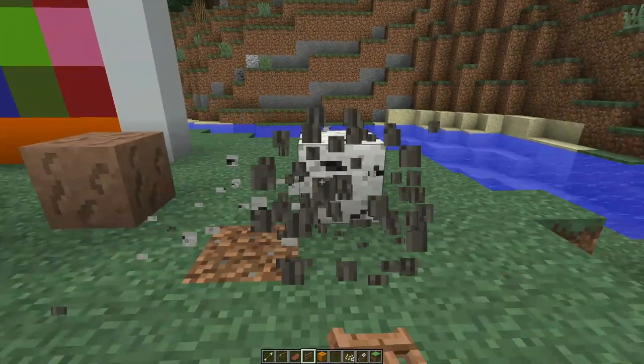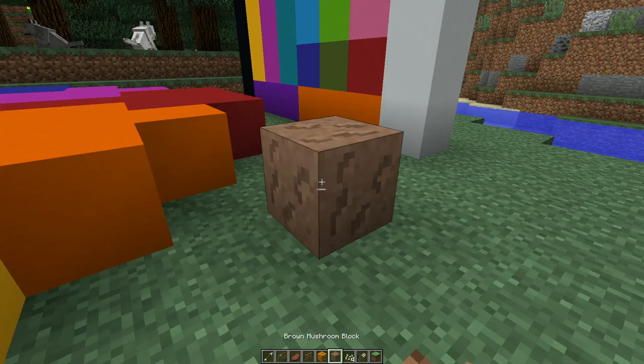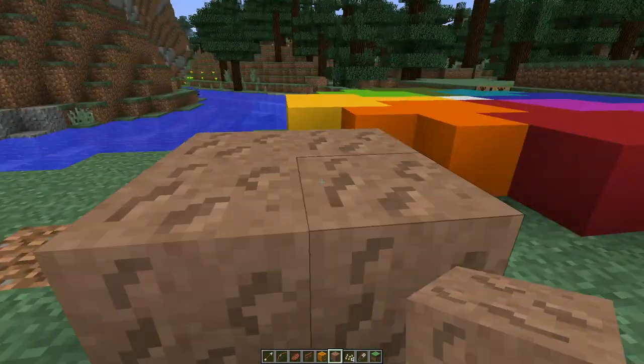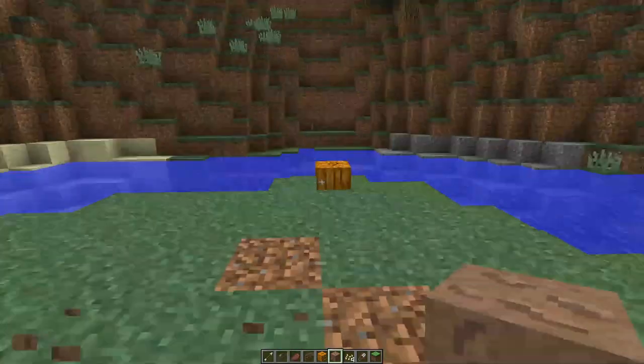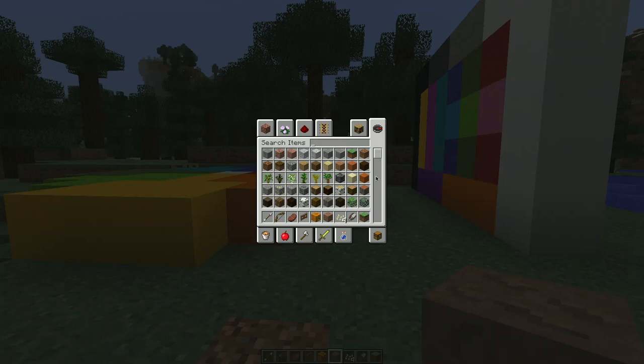The mushrooms: if you place two mushroom blocks next to one another and then break one of them, the interior becomes interior, so you can actually use it for decorating purposes pretty nicely. Trapdoors, pressure plates, all the different wood variants — it's pretty cool. They're able to start adding these because they changed the internal representation of these blocks, so we've got different fence gates, different pressure plates and trapdoors. This is all super cool.